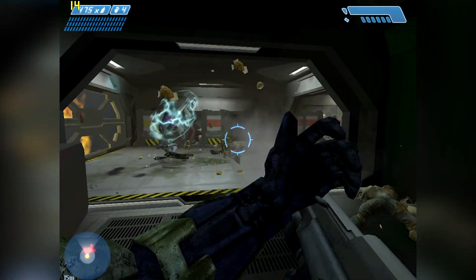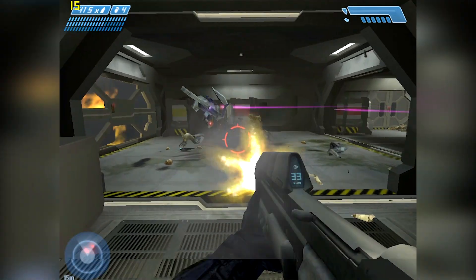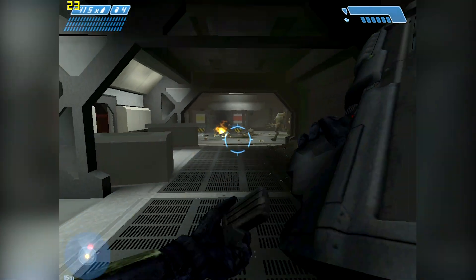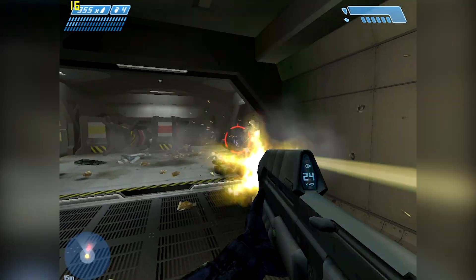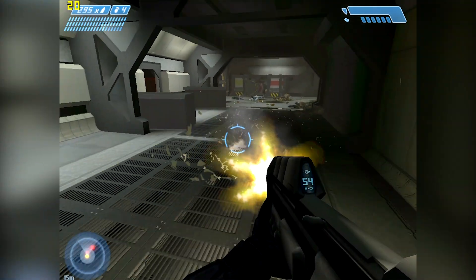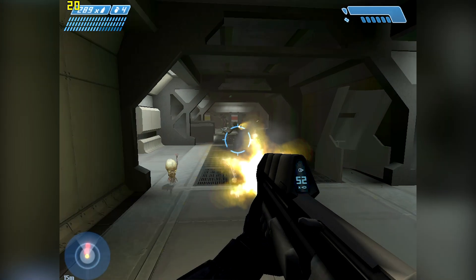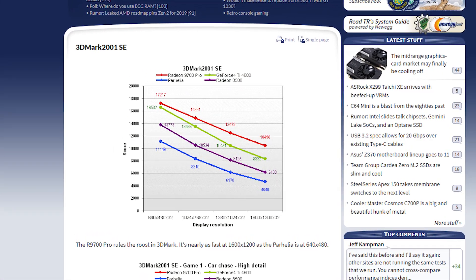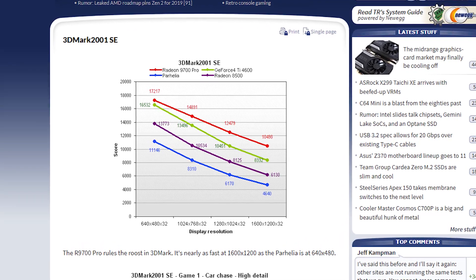In summary, the GeForce 3 was a tremendous success for NVIDIA, with Microsoft using an iteration of it in their very successful entry into the console space, and NVIDIA retaining the ultimate desktop performance crown for the third consecutive generation. It was by all means the ultimate video card for the era. Stay tuned for our next retro GPU history video, where we take a look at how ATI came out swinging, hitting NVIDIA hard with the utterly dominant R300 chip — the heart of the Radeon 9700 Pro. This was a beast of a card, and it really did shake NVIDIA for a couple of generations.